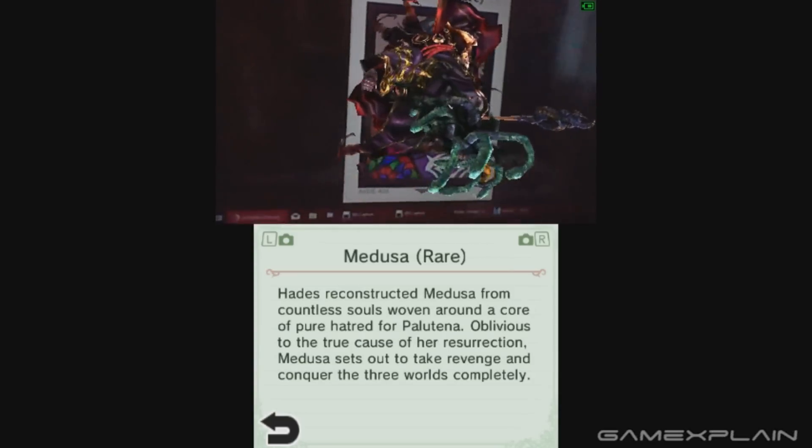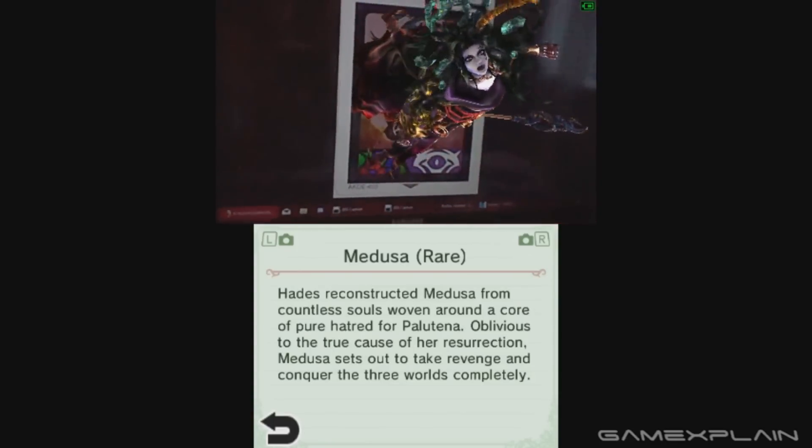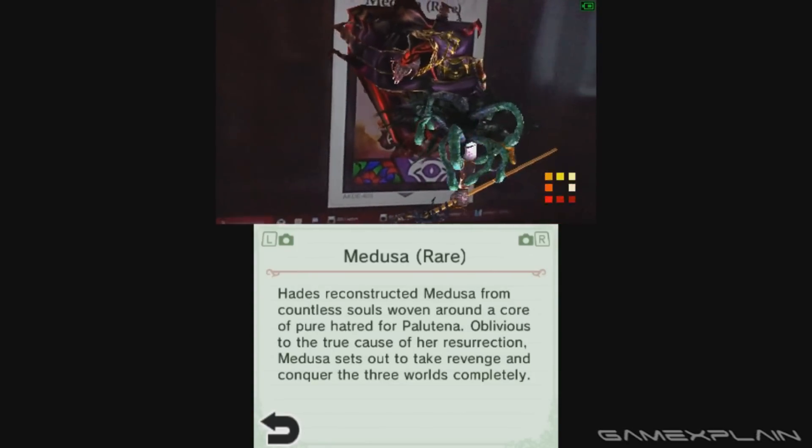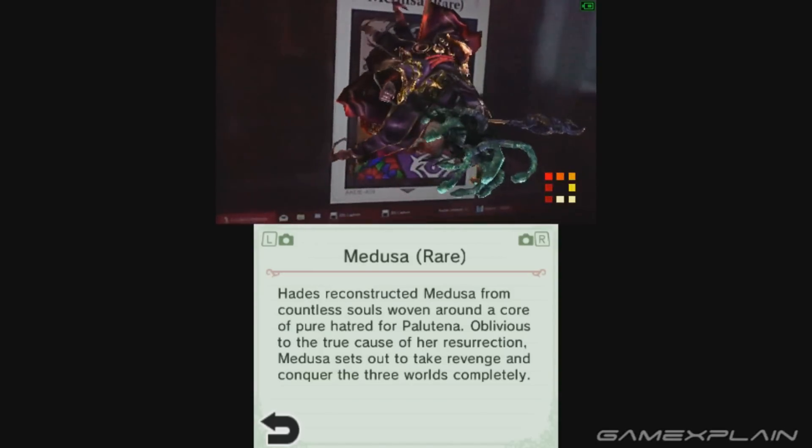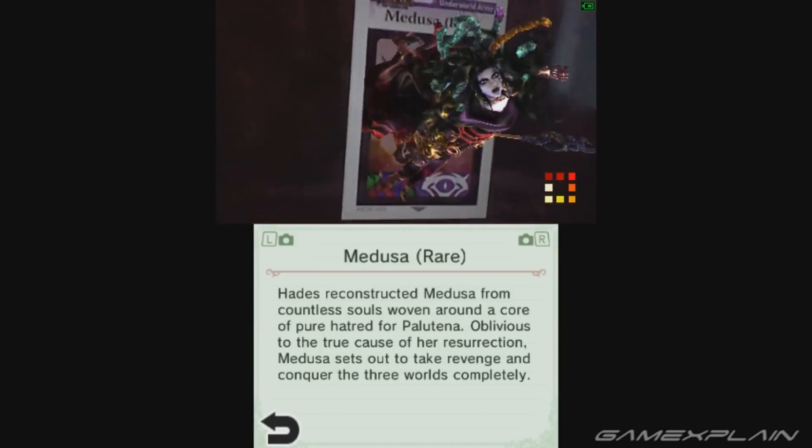And in fact, there's a little description down here. Hades reconstructed Medusa from countless souls woven around a core of pure hatred for Palutena. Oblivious to the true causes of her resurrection, Medusa sets out to take revenge and conquer the three worlds completely.